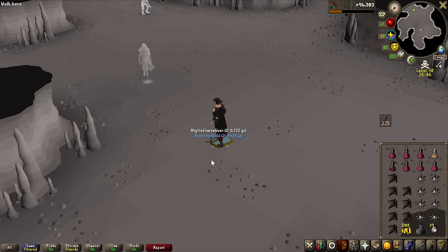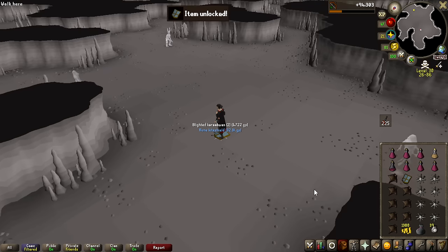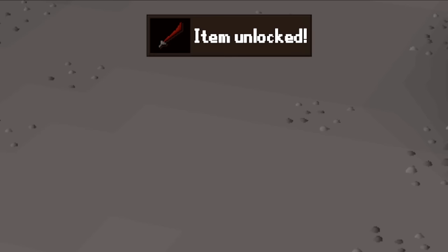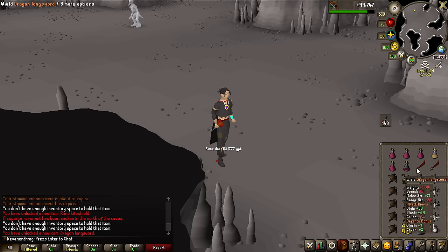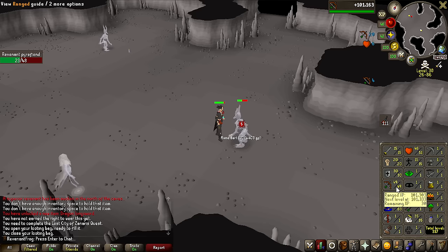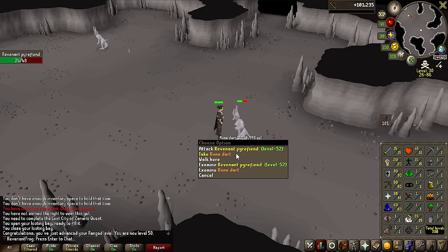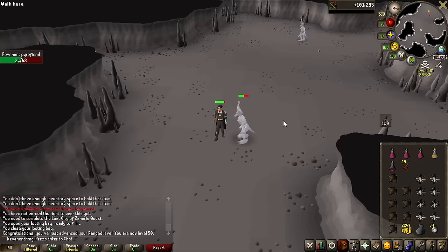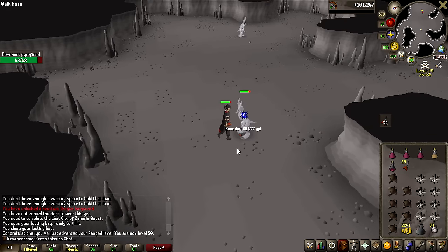Another massive unlock — Rune Kite Shield. My previous best shield was the mithril square shield, so that is quite an upgrade. I just got a Dragon Longsword — I can never use that because you need the Lost City completed, but that is a lot of money. Finally, we are getting done with ranged here — 50 ranged incoming. And we will be able to use the best in slot ranged weapon for a long time until we get the Craw's Bow. That is now the Magic Shortbow unlocked, and we can get back to Slayer.